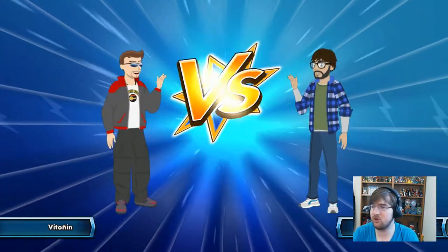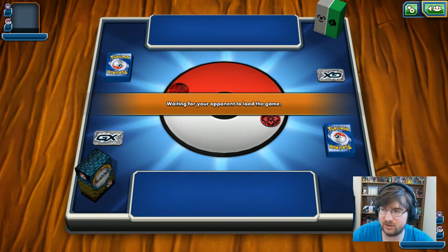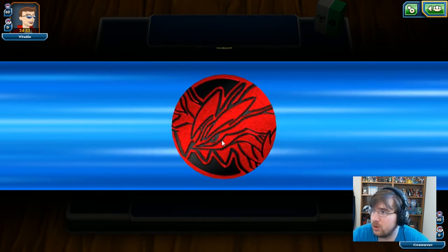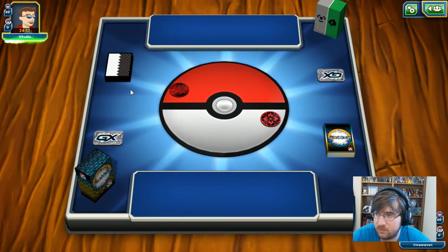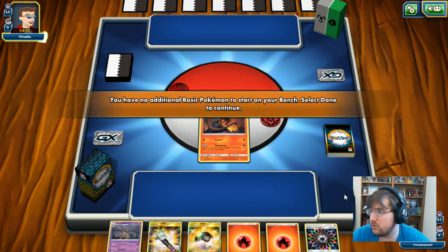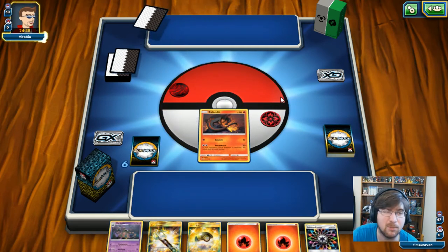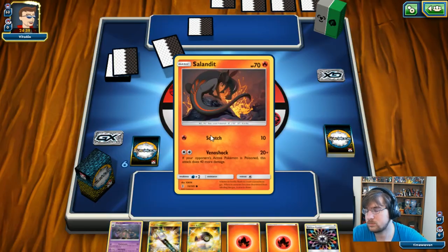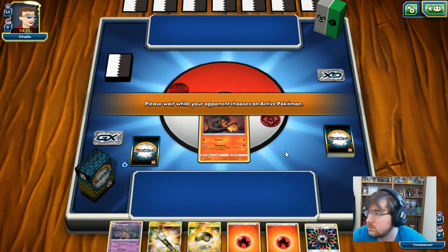Alright guys, match number two is here against Betonin, playing what looks to be a Grass deck. We might have a bit more of an advantage against this one versus that Alolan Ninetales we just had. He's got that Yveltal coin — we lose the coin toss, so Betonin will be able to play first. Our opponent does not get any basics which is really good for us. We figure out it's some sort of Solgaleo deck. This looks like it's still Solgaleo Lurantis, which could be kind of slow without Forest of Giant Plants.